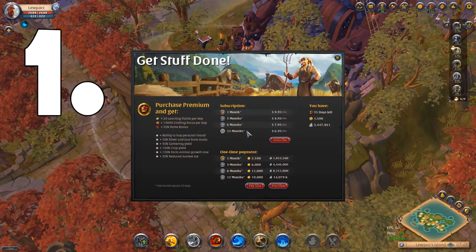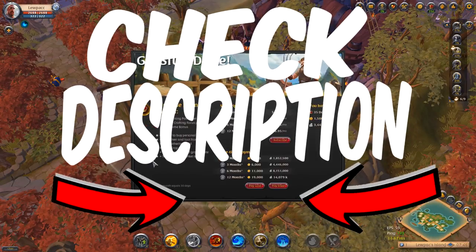The first tip is to make sure your character always has premium activated. Premium subscription lets you advance your character much quicker than without it, and gives you 20 learning points and 10,000 crafting focus per day. If you're paying real money for premium it will be automatic. If you're trying to stay free-to-play, one of your main goals in your first month should be to have enough silver for premium next month. Check out our '5 easy ways to make silver' video in the beginner's guide series for help with that.